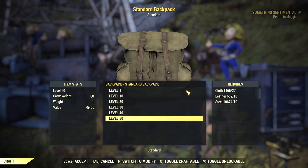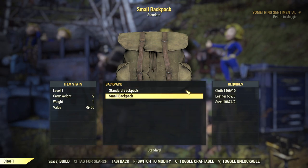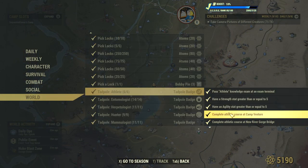Later on, you can also acquire and spend pioneer scout tokens to get the plans for a mod that will give you another 60 pounds, for a total of 120 if you apply it to a normal backpack, but at the cost of losing 60 energy and rad resistance.